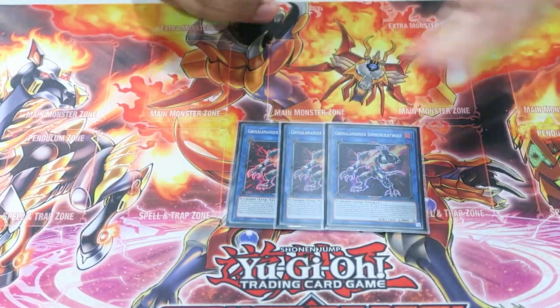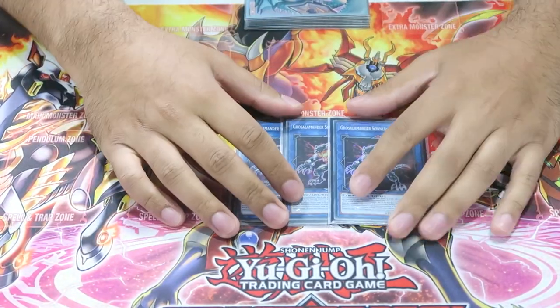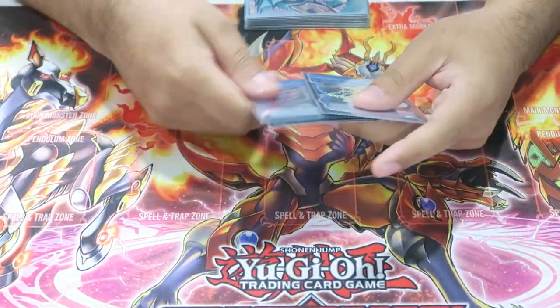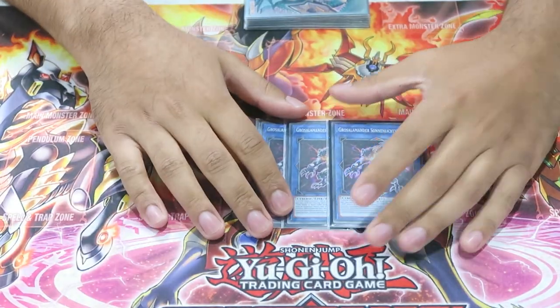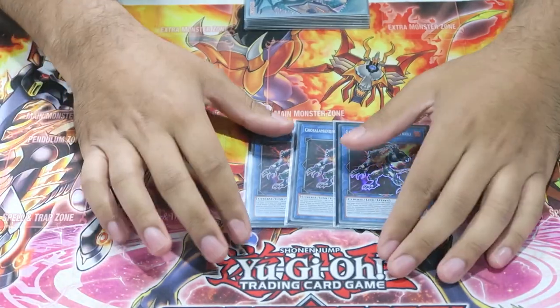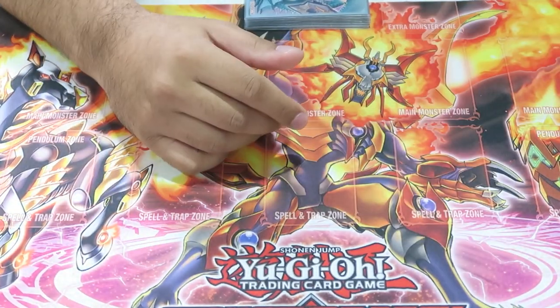We play triple Sunlight Wolf. The card is absolutely chewing — it's one of the reasons to play the deck because of how much advantage it generates. It puts your opponent in a really rough spot because dealing with Sunlight Wolf means giving us a link pointer, but if they do that, we go plus. Sunlight Wolf is a monster you're going to be ending on most of the time anyway.